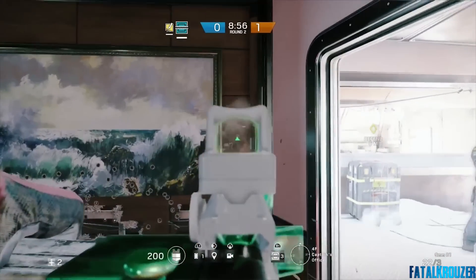Buck's specialist ability is called the Skeleton Key, which is the underbarrel shotgun. How's the damage? From a fair distance, it takes around three shots to kill an enemy. Close range I'd guess two to one for sure, because I shot far away, then went closer, shot again, went a bit closer, shot the third time, and it killed him. So three shots from far range will kill the guy.